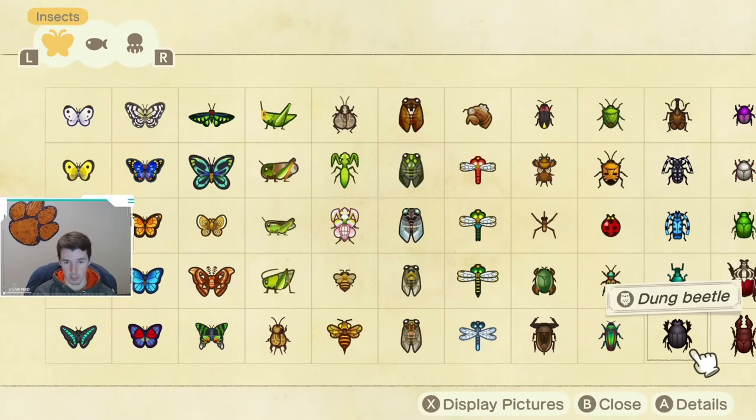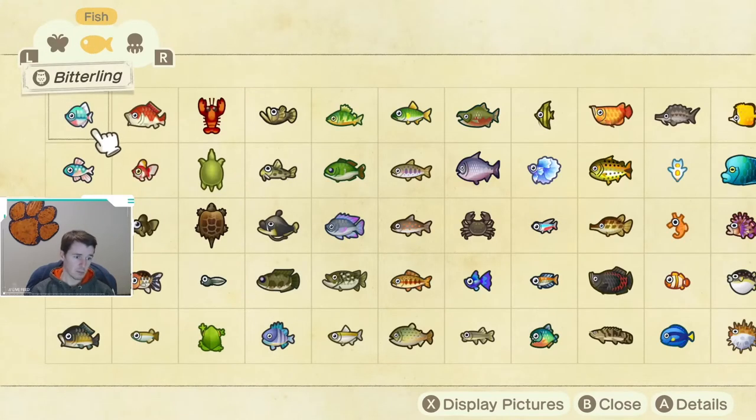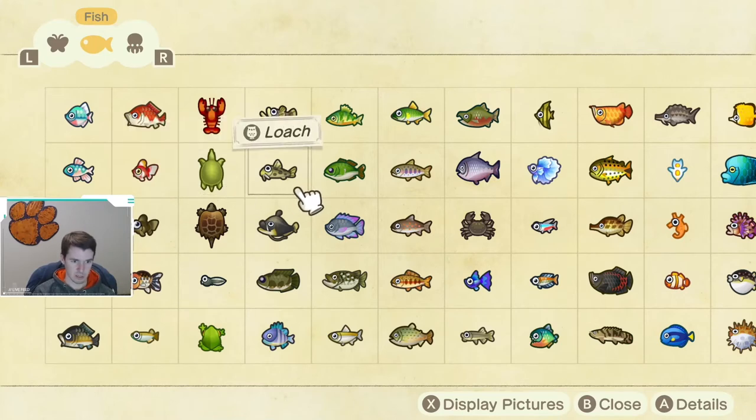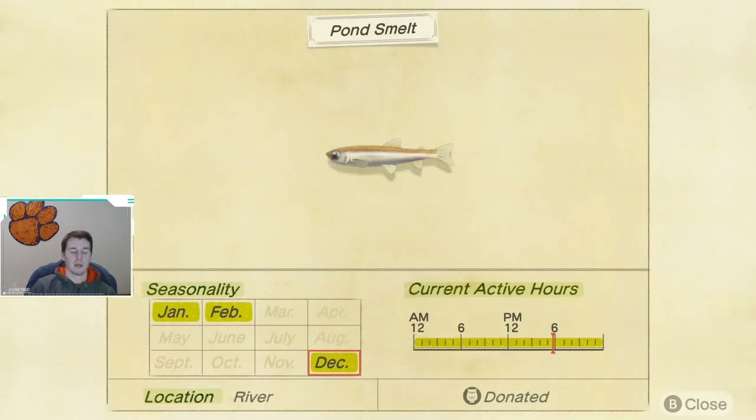Moving over to fish — first up, we have the pond smelt. Much like the dung beetle, this is the last fish you'll need if you've had the game since release and caught everything to date. It is available all day long, from December through February, and is caught in the river.